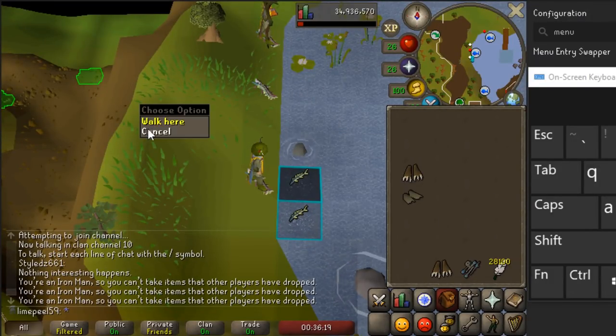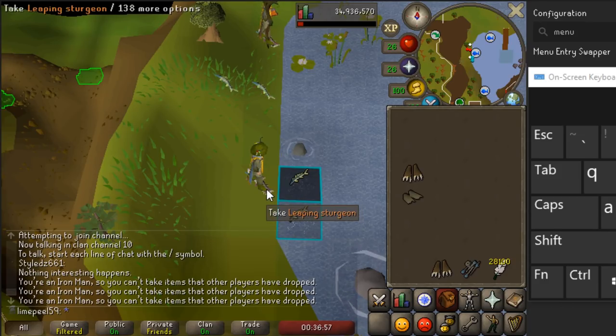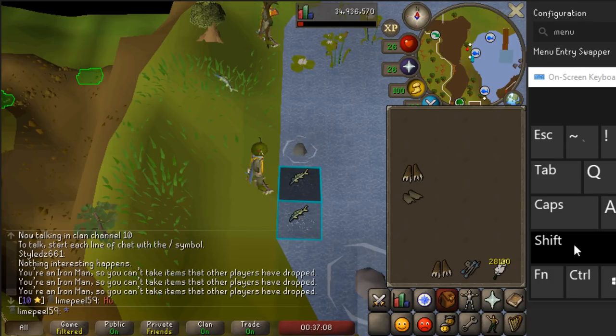Right-click inside your RuneLite client, then click the shift button on the on-screen keyboard — it'll make a little noise. Then right-click back on your RuneScape client. This holds down shift for you so you don't have to hold it yourself. I do this instead of sticky keys so I can still type in chat — I can just hit the shift button and type in my clan chat.